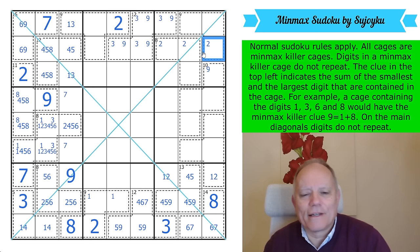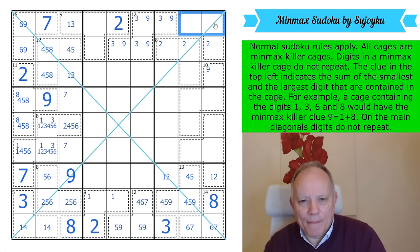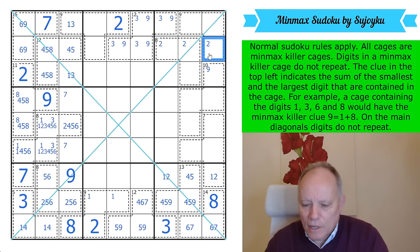Here's why that can't be a 2: with a 1-8 pair there, that 2 would make that a 1 and that an 8, and none of them could go in the corner. So that is not a 2 — there is a 2 in this 8-cage.